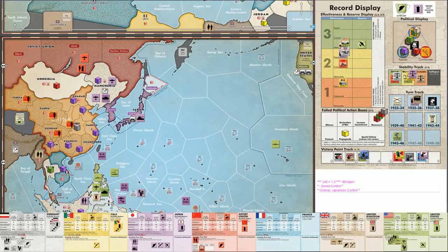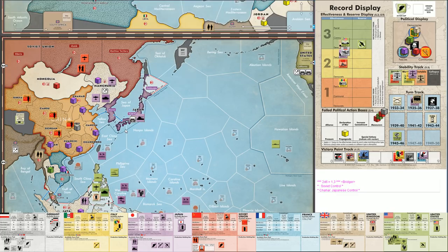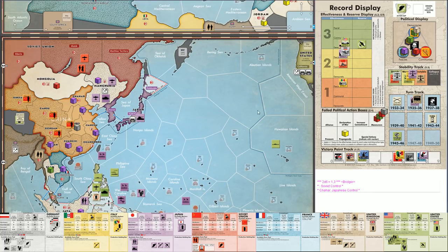Japan fought hard all turn - wiped out the American navy, took Manchuria a couple of times, and barely held Java. That's probably the best they could hope for. The only improvement would have been a more successful first Manchuria attack, freeing the second to finish off the Philippines. Japan gains another victory point - minus one for Communists, plus one for Fascists.